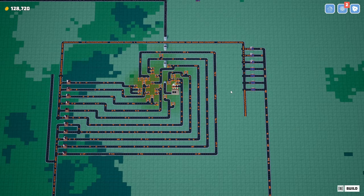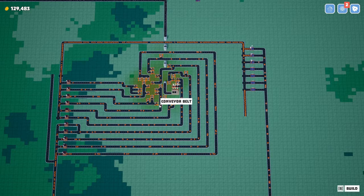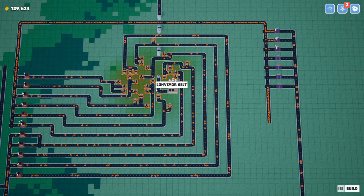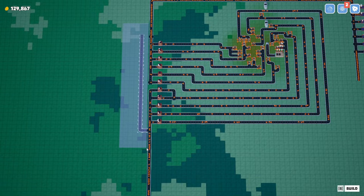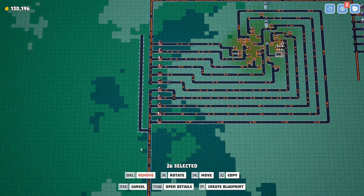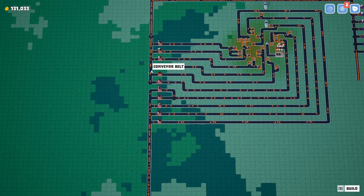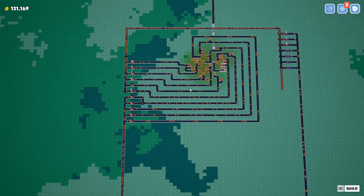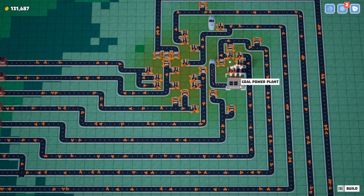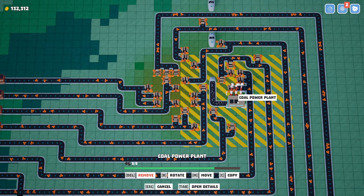Hey everybody, this is Glidercat and it's time to play. We're back in Builderment, let's get back to it. At the very end of last episode we were looking at maybe throwing down another coal power plant over in this area. I made some changes here before — I'm going to clean this extra belt up. Let's throw in this coal power plant and see if we can get coal over to it.